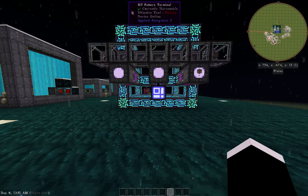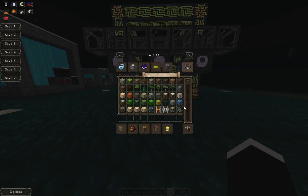Let's say you wanted to make a 64k storage drive and you taught it how to make the 1k, 4k, 16k, and then the 64k. You can just go in, hit 'make me one 64k drive,' and it tells you what components you're missing. Go get those, put them in your system, and then craft the item you need.